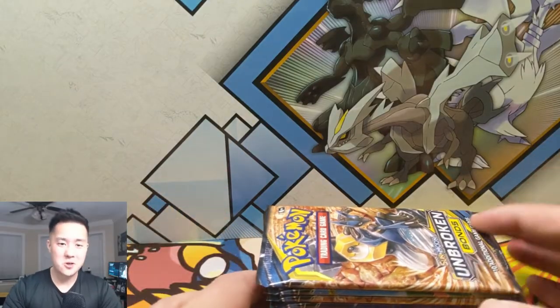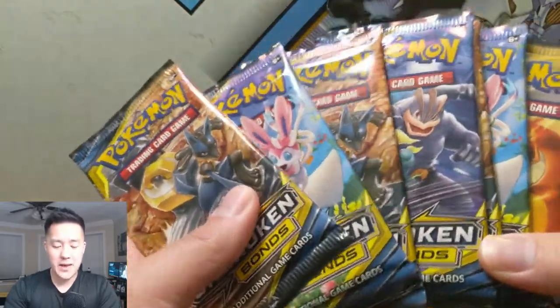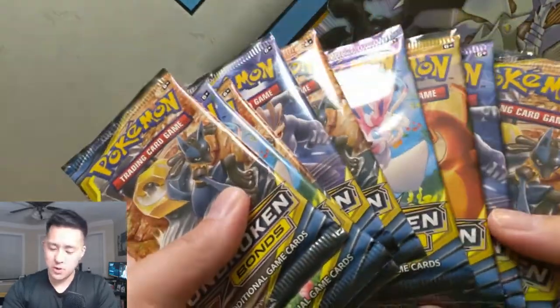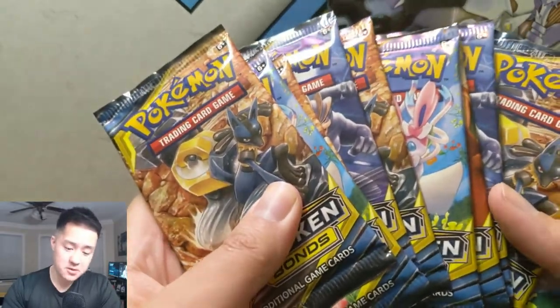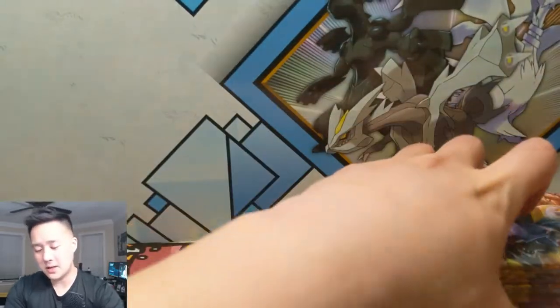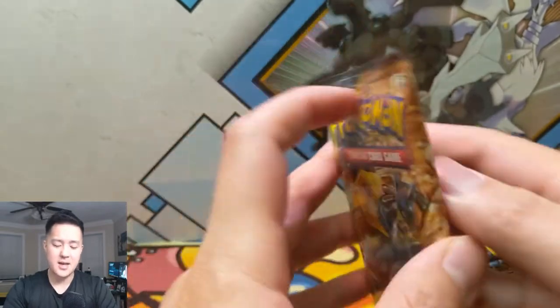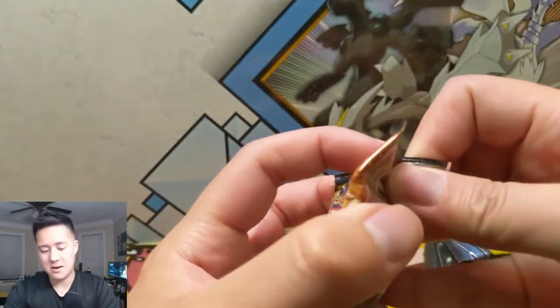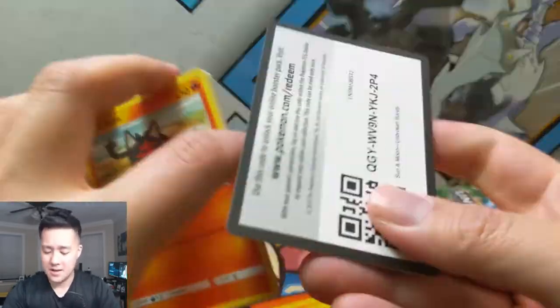What is up guys, it's Wanted Turtle. We are doing some more Unbroken Bonds — we have 12 more packs. We're in search for the Reshiram Charizard of course, we're in search for our first Muk, which I'm really looking forward to pulling. We want that Whimsicott too — I feel like that Whimsicott has a lot of potential. The fact that he can basically ignore half of the attacks that your opponent can muster is quite good.